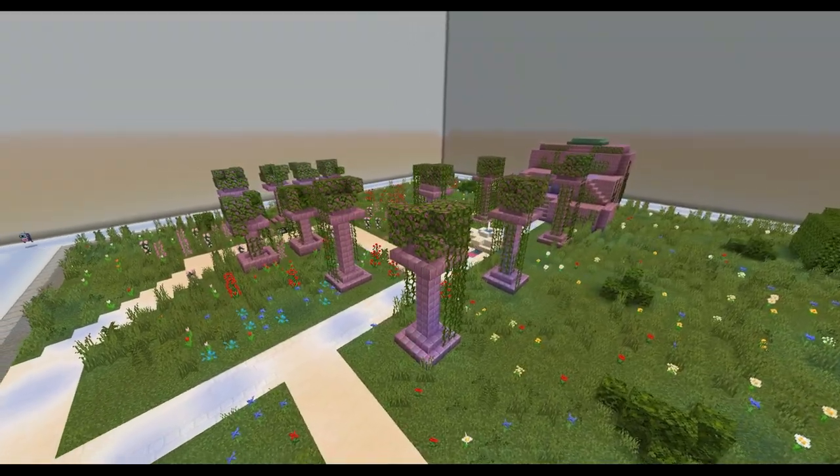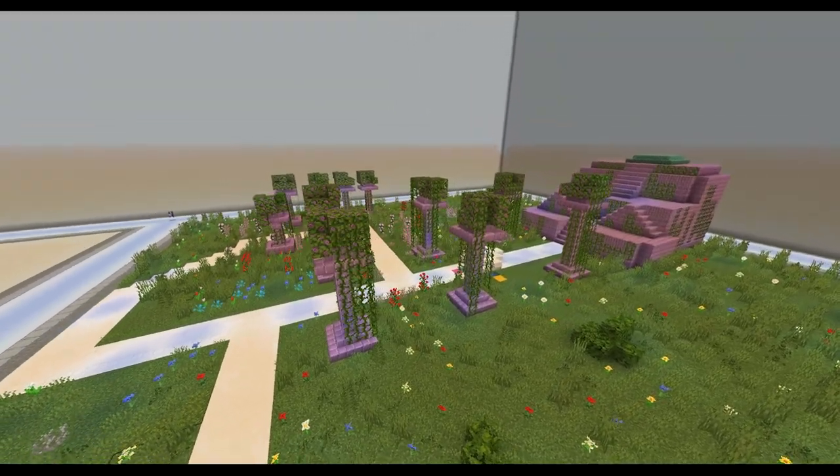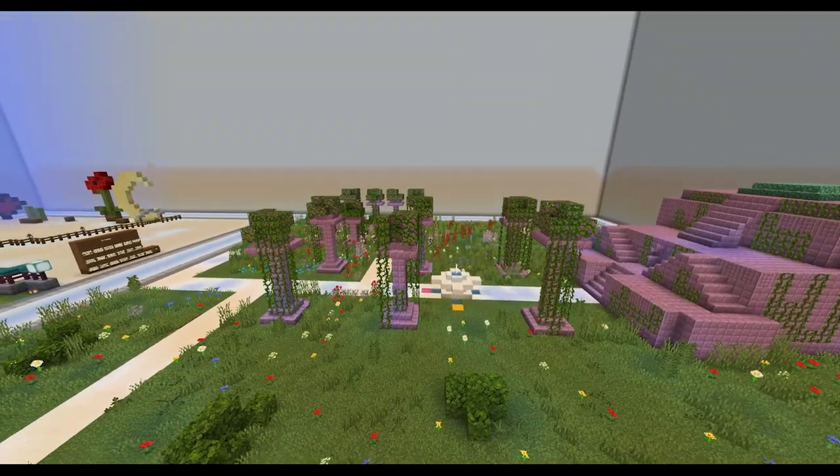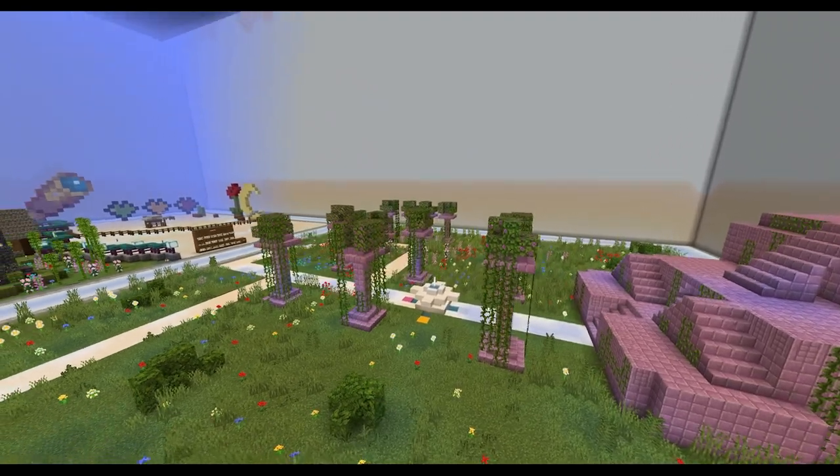This build is a large green garden with white pathways and pink pillars. The paths loop around randomly, swirling past the pillars and through the flowers.